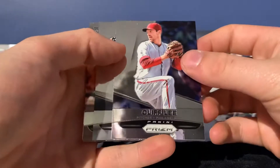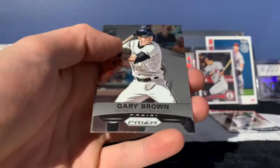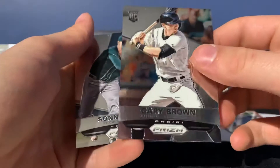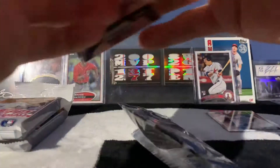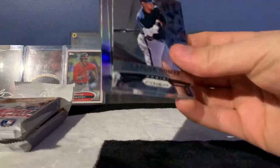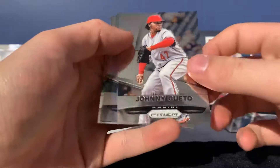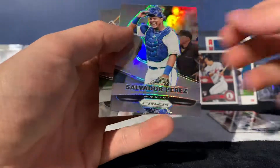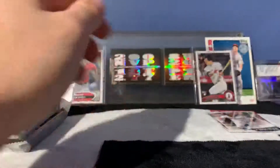Starting off the next pack with a Cliff Lee, a Gary Brown rookie, Sonny Gray — no prisms on that one. Hopefully we can hit something in the final pack. Looks like we do have a prism in there: Carlos Gomez, Johnny Cueto — not too bad — and a Salvador Perez prism, and a Ryan Broad.